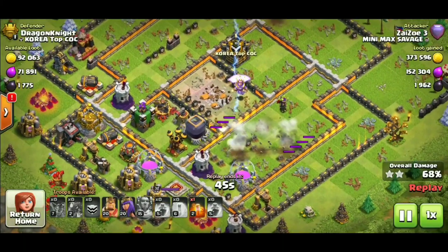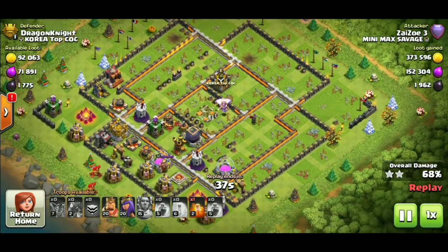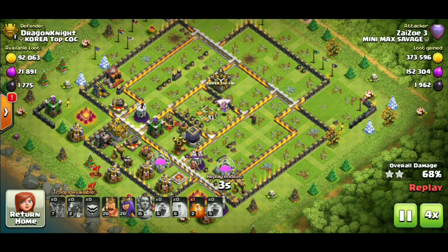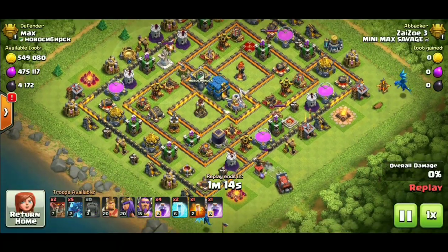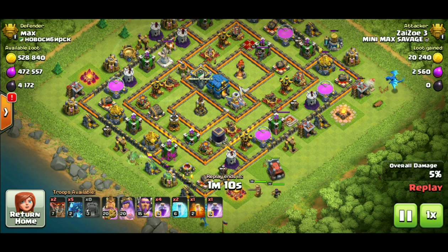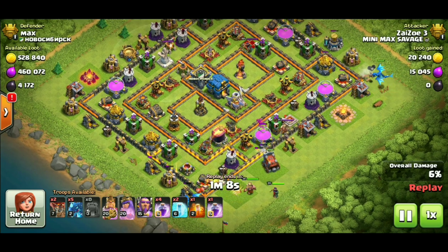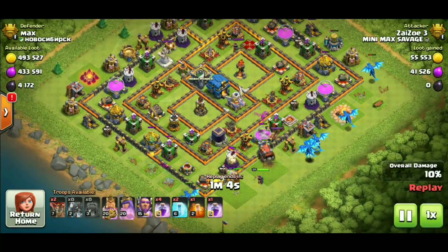Here's one of those examples. I don't know why I'm letting the time run down here for some strange reason, letting the clock run down. Max heroes right there at the bottom corner - I think I could have got this base easily for the three stars. It's still not a max base, so I'm not trying to say I've got any fancy skills, but I think I could have done it. Now as for fully maxed town hall 12s, I've got no chance of three-starring those, even with max heroes.